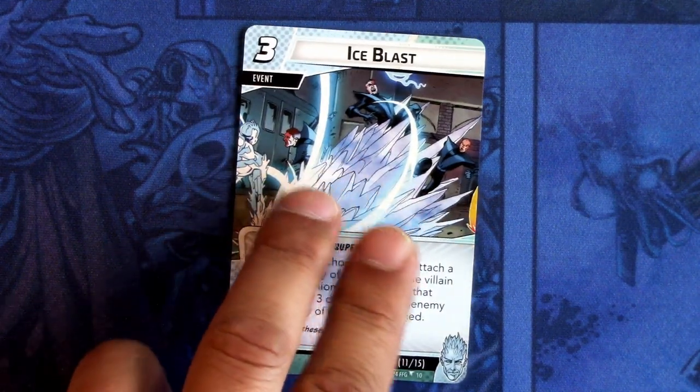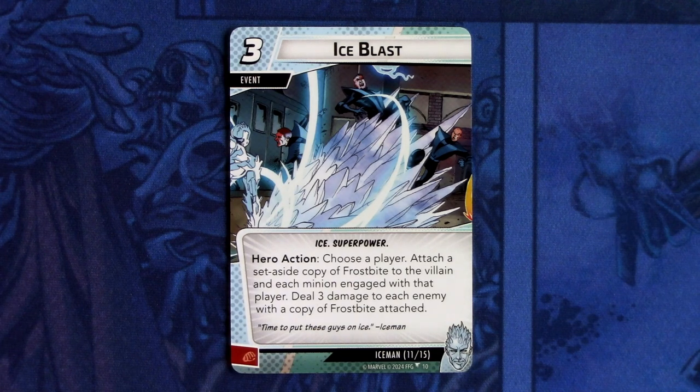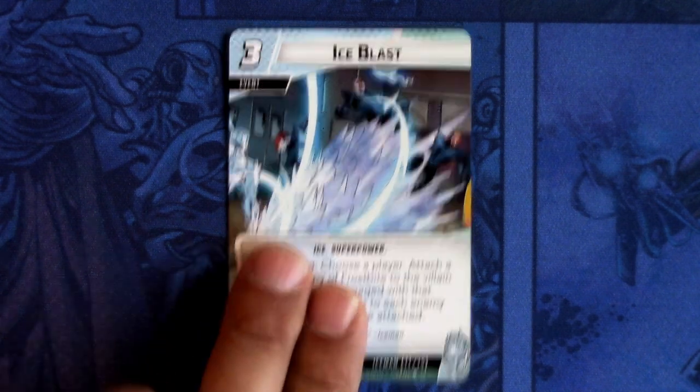Then we have Ice Blast — there are two copies of this. Ice Blast is a three-cost event, Ice and superpower traits. Hero action: choose a player, attach a set aside copy of Frostbite to the villain and each minion engaged with that player, then deal three damage to each enemy with a copy of Frostbite attached. I'm not seeing that much use of this in true solo, but if there are a lot of minions in play and you've spread Frostbite all over, then it's a good card. In true solo I think it's a bit costly for what it does.